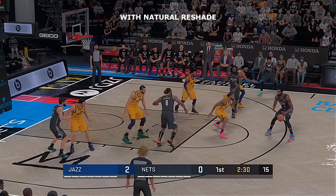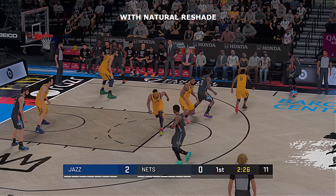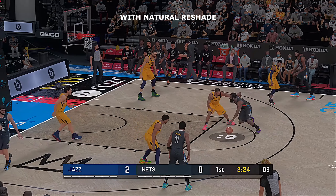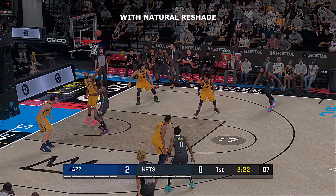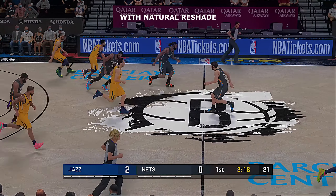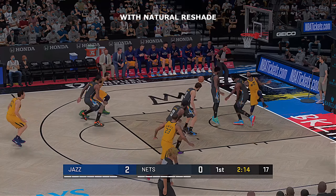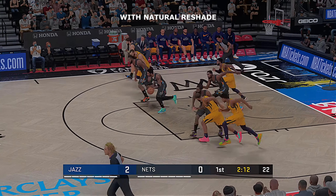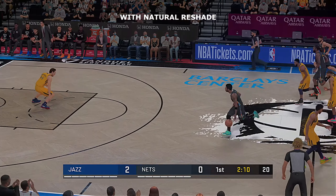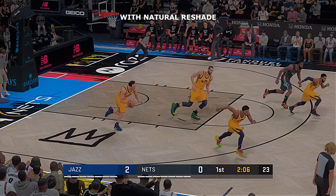When you talk about certain players having that it factor, Donovan Mitchell fits that bill. Confident in his approach, fearless on his attack. Donovan Mitchell is one of those guys who can go off for 50 if you let him get into rhythm. As long as he's in Utah, that team will remain competitive. And now the fast break — Irving with the ball, and the three is off target.